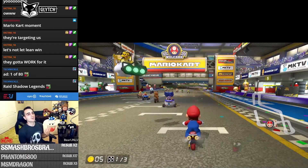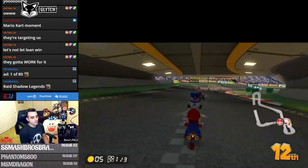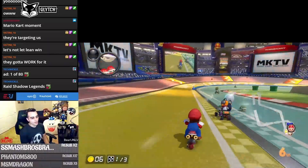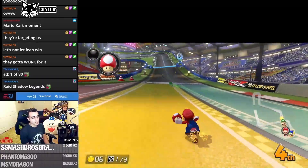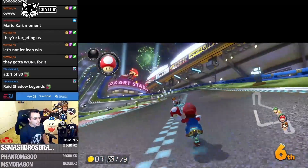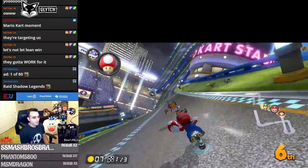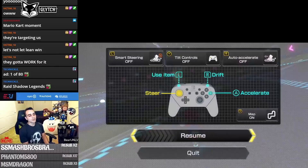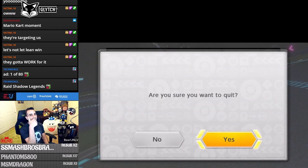One more thing I want to make sure you know about is drafting. Drafting is when you get close behind another racer and receive a speed boost. You just have to make sure you're directly behind someone — you'll see the boost activate. It can be risky if someone has triple greens, but you can do it at any point in the race.